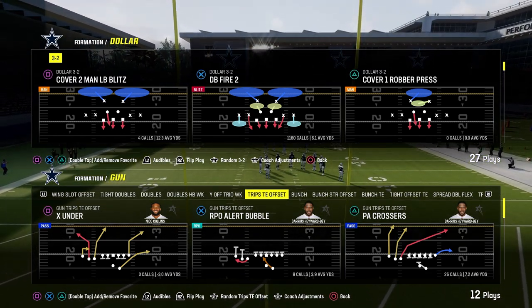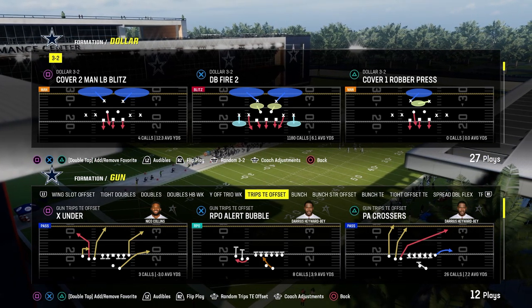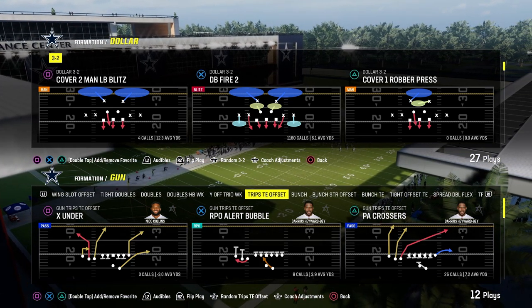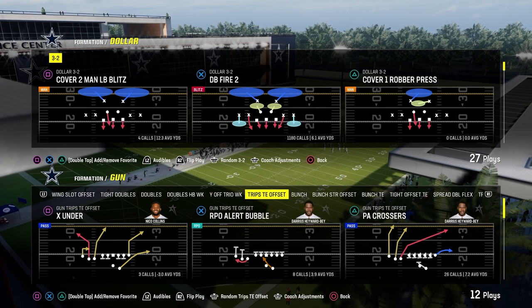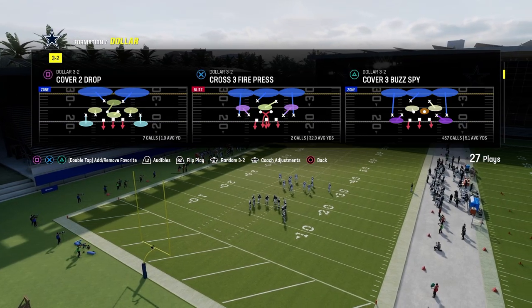Today we're going to be taking a look at the play PA Crossers out of this formation. As I said, it is in the Colts and the Jets, and it's in other playbooks as well. You can actually get this out of the regular Trips Titan out of the play — I think it's PA Boot Shot in the Bills — but I'll show you the route that we're actually looking at when we get onto the field.